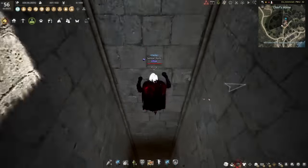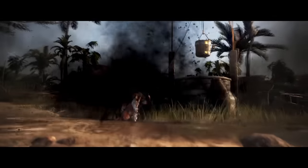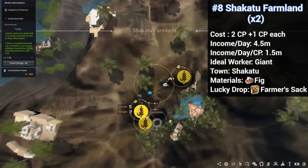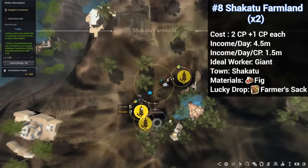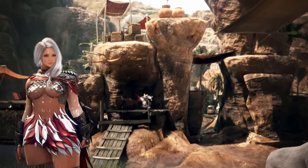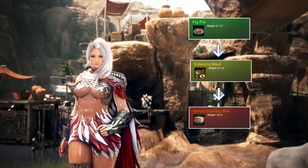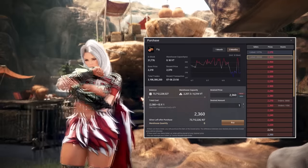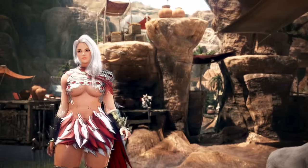Now let's move on to number 8, and this time we're going to Shaka 2 in the desert. Here we find two fig nodes, and I'm just going to bunch them together as number 8, because if you take one, you might as well take the other. The top level node costs 2 CP, and then the production nodes will cost you 1 CP each. Figs are pretty in-demand materials, because they are used to cook fig pie and then Valencia meals, which is used for imperial cooking boxes. And because they are so in-demand, they sell for a decent chunk on the market.